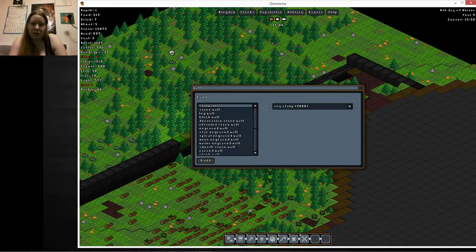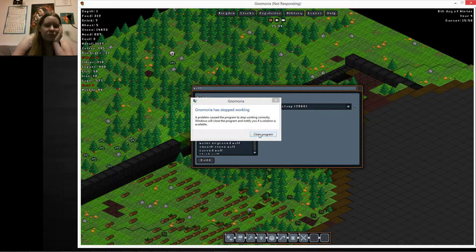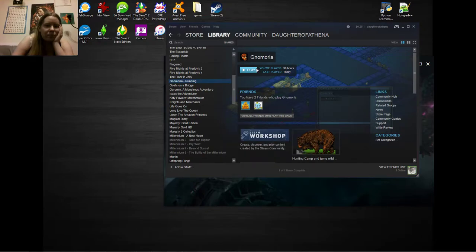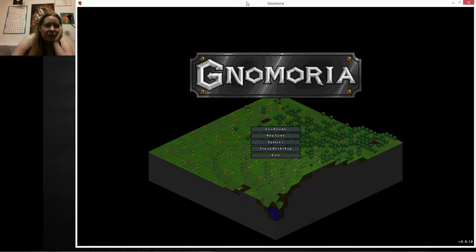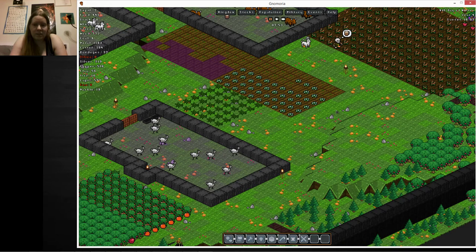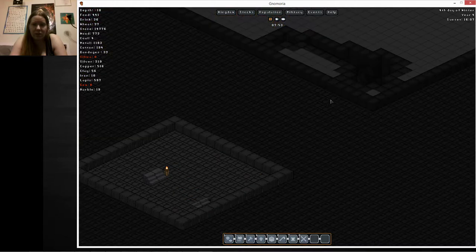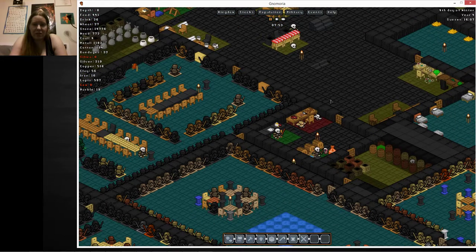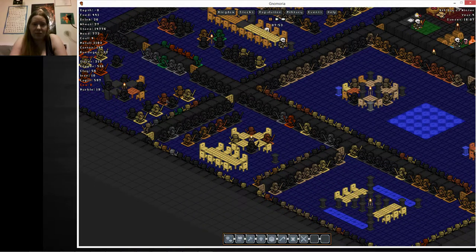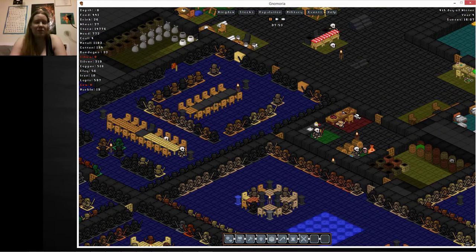You guys didn't do everything I told you to do. Oh no — I was literally almost done with the episode too. It always happens that way. We had the marble stuff already on our stocks. I don't think we killed the skeletons — we didn't have the orders for any of the new statues. Oh well, we can do that again next time. I'm gonna call this episode done here.